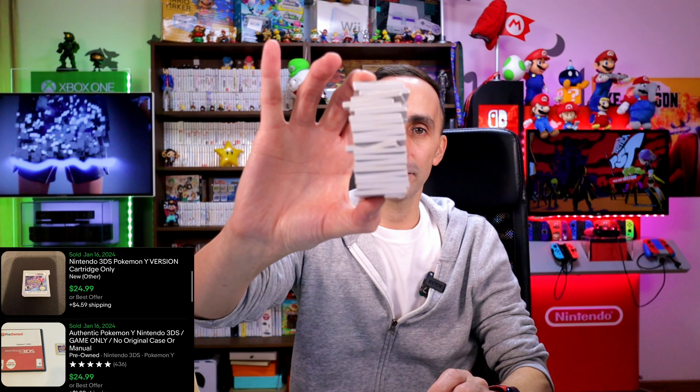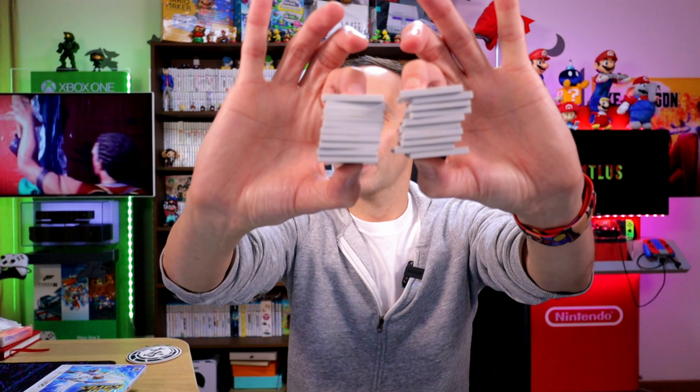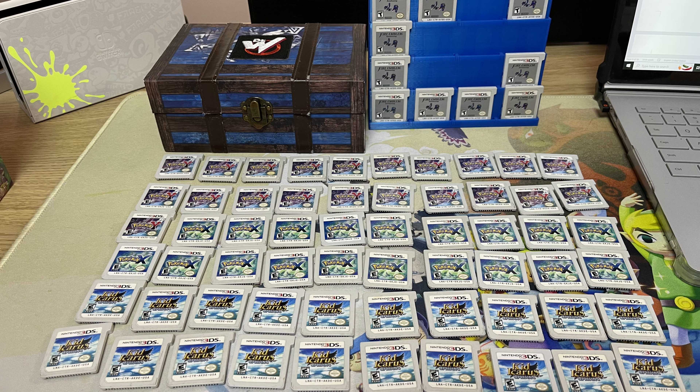Pokemon X sells for $23 each. For Pokemon Y I picked up 21 copies — that one sells for $25. Fire Emblem I only picked up about 10; I didn't think it would do as well. And Kid Icarus I picked up 20 copies, again at about $7 a piece. That's a total of 70 games altogether. I paid the man 4,600 RMB — which is $646 — and the total value of that lot is about $2,100.